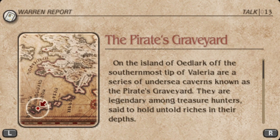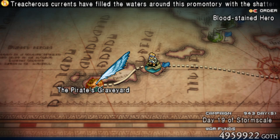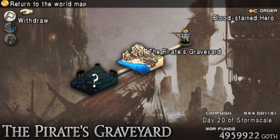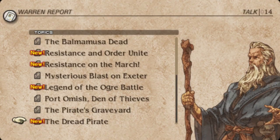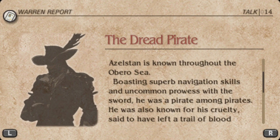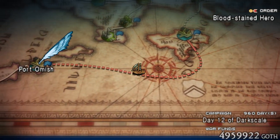After reading it, head all the way there and enter the dungeon. You don't need to enter any areas in here, but open your war report and read the talk, The Dread Pirate, which gives more info about Diego Azelstan. Once you're done reading it, leave the Pirate's Graveyard and then head to Port Omish for a scene with Diego.